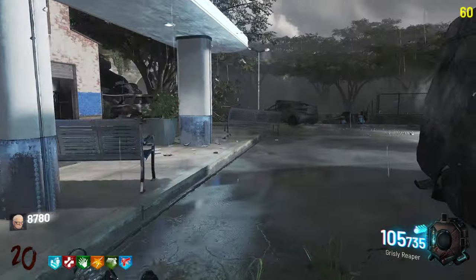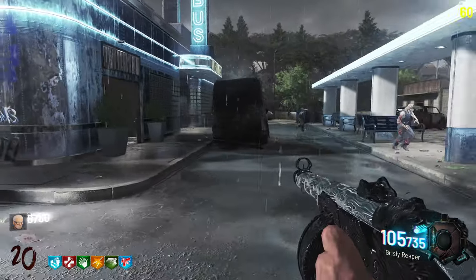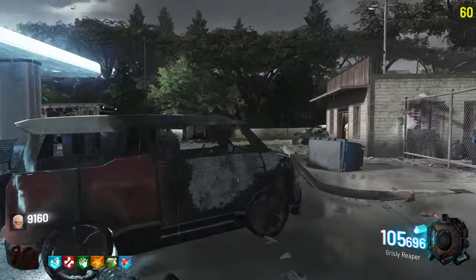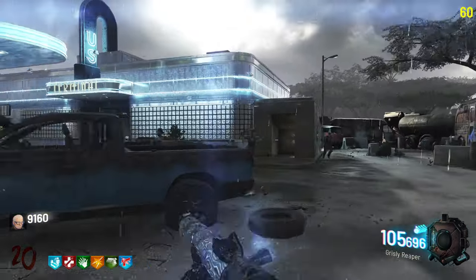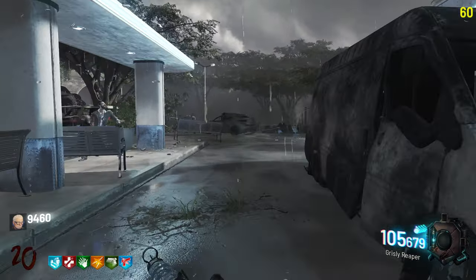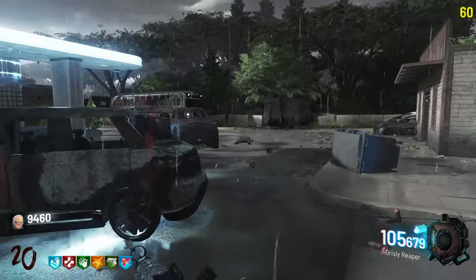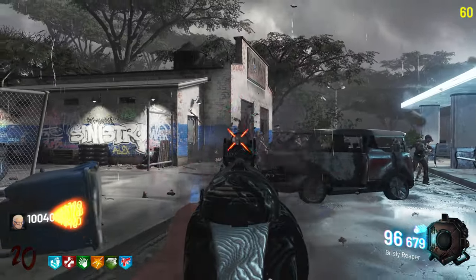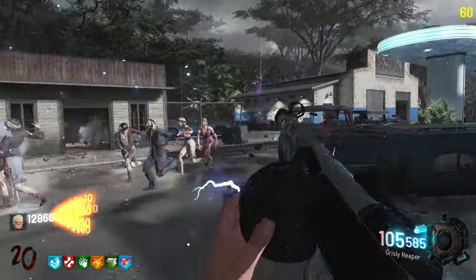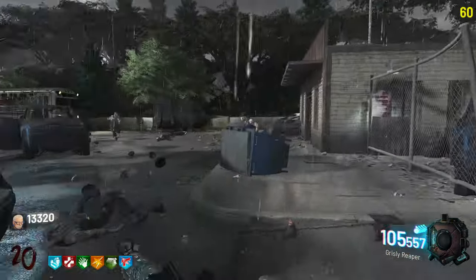Let's at least get to round 20 and then go from there. I'd like to get to round 30 at least if we can, but I make no promises — not the best zombies player but I definitely try. Electric Cherry at least does its thing. Trying to train them in one area — there we go, now if they're all together we can unload. Any power-ups dropped? No, doesn't look like it — that's fine.